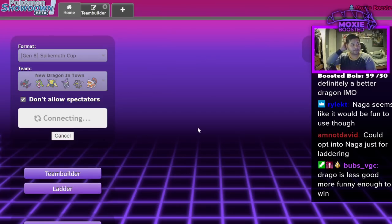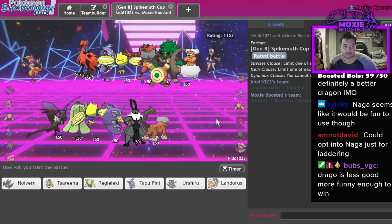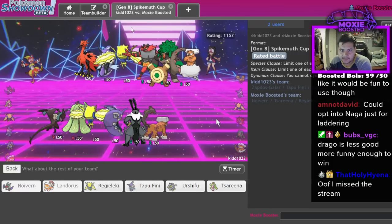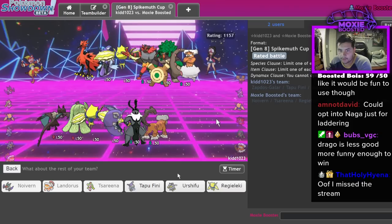Let's get one more - I have time for one more game. This is a really good AV Lando game - insanely good. I just have to be careful with this guy. Let's not make the same mistake - let's bait them into wanting to lead off with this thing. Bring Arcanine in the back. Urshifu still goes hard, Fini might go harder.